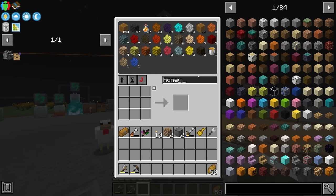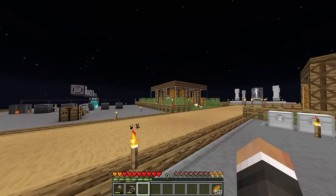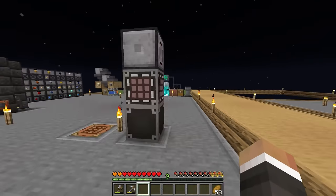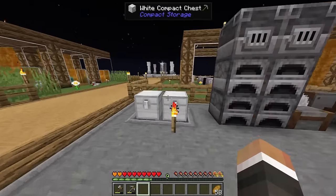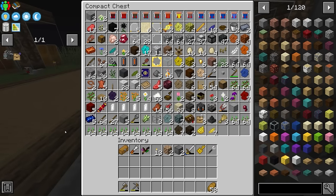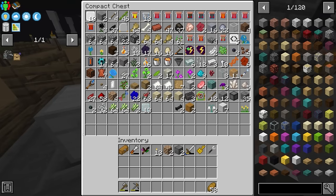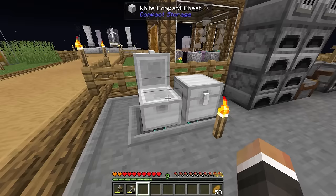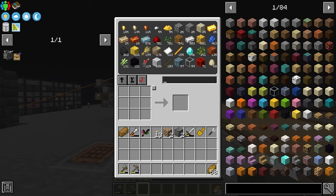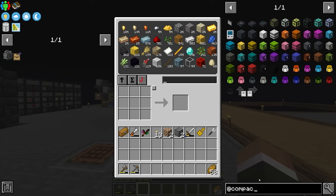Between streams I've gone ahead and crafted down a lot of the honeycombs we had in the system. I've also taken some of them out and put them into the vacuumulator so they start getting processed through our centrifuge system, because we were getting to a point where our chests were quite full. Between streams I've also added two more rows to the bottom of our compact chests so they are now slightly bigger.